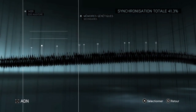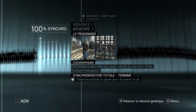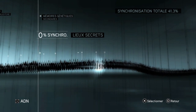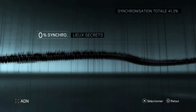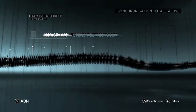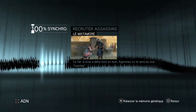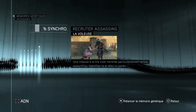Next, the DNA. At the moment, Sequence 3 is now at 40%. The four missions I did in this sequence are done at 100%. I didn't do the second secret place, of course, since I didn't have the right sequence to get the page of the memories of Ishak Pasha that is in the Arsenal. I did every mission for the recruits done by Ezio, so yeah, they're all done.